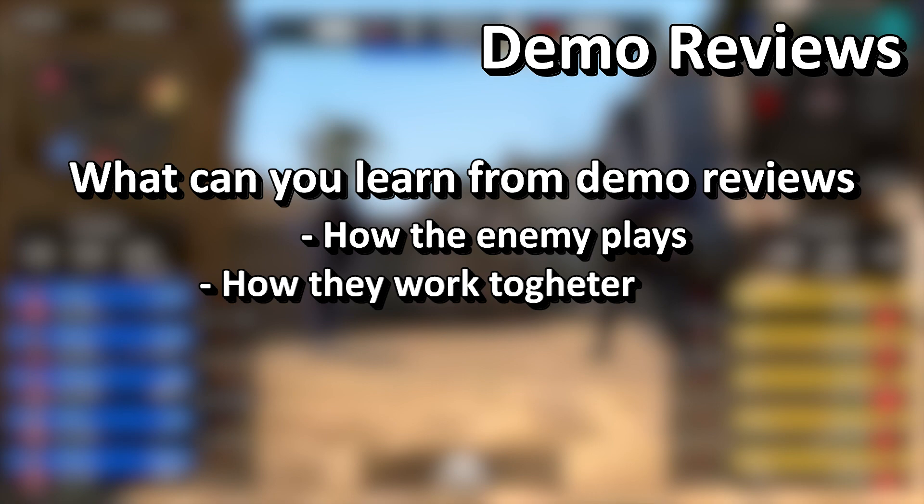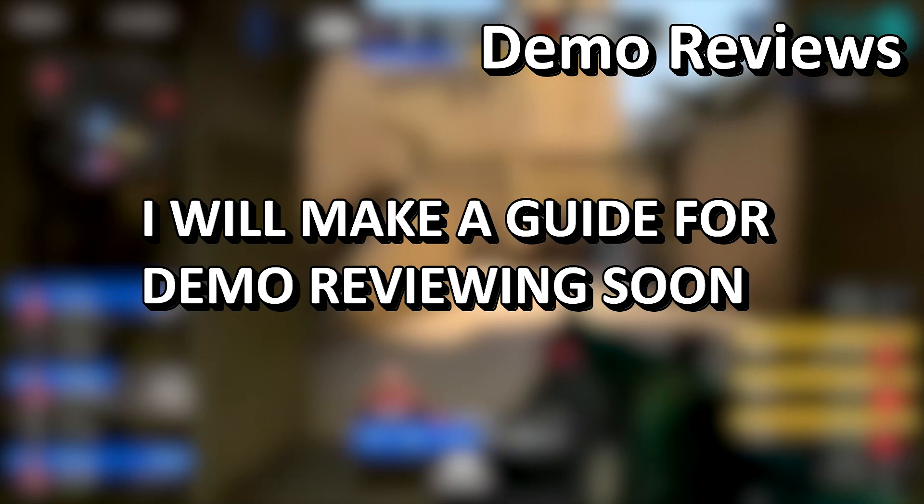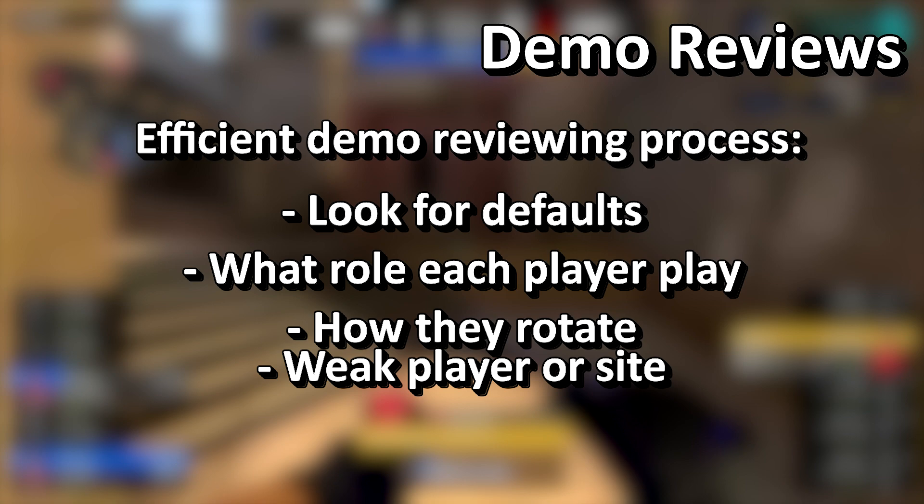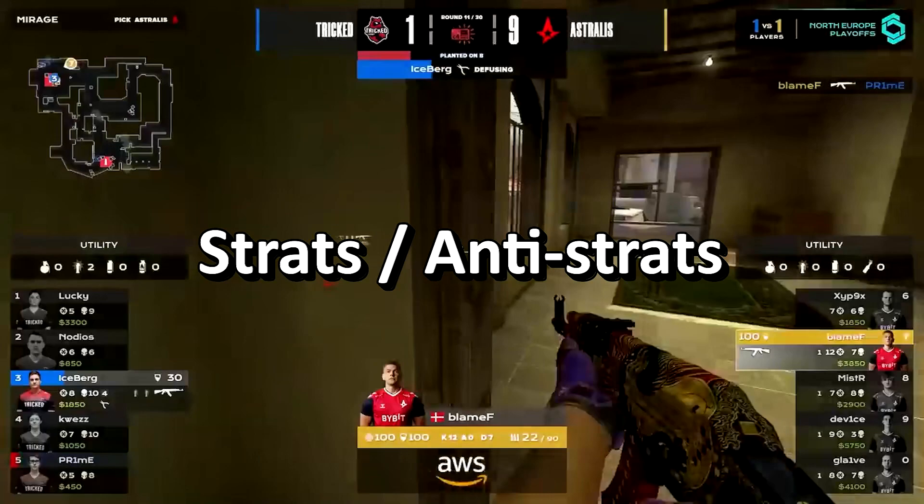Demo reviews are very important since they tell you how the enemy is playing and how they operate. You must learn to do the demo reviewing process efficiently and smartly — we'll make a more in-depth guide for demo reviews coming soon. But quickly: look for what their defaults are, what role each player plays, how they rotate and react to fast and slow plays, and where their weaknesses are — like a weaker player, or whether they rotate too much or too little.